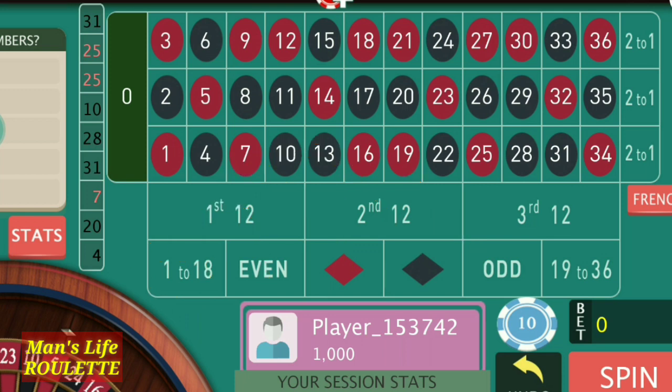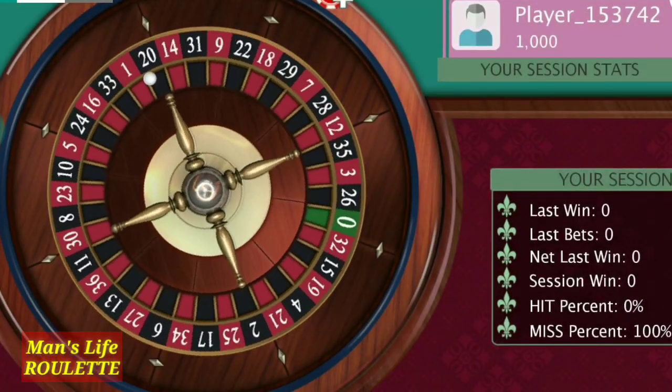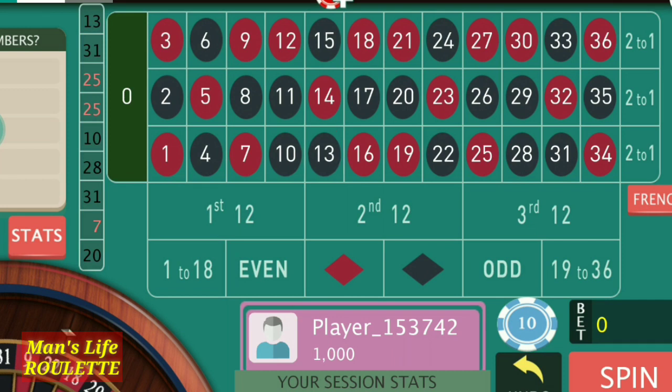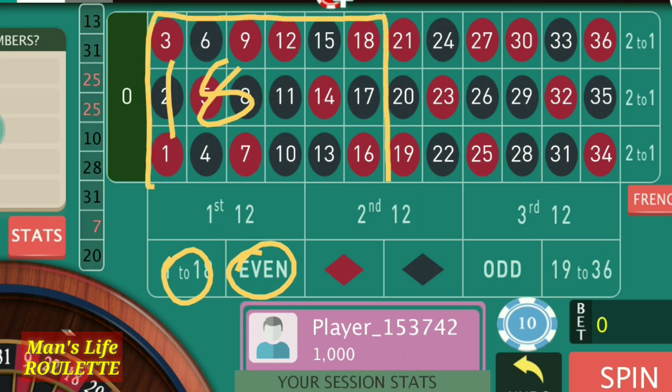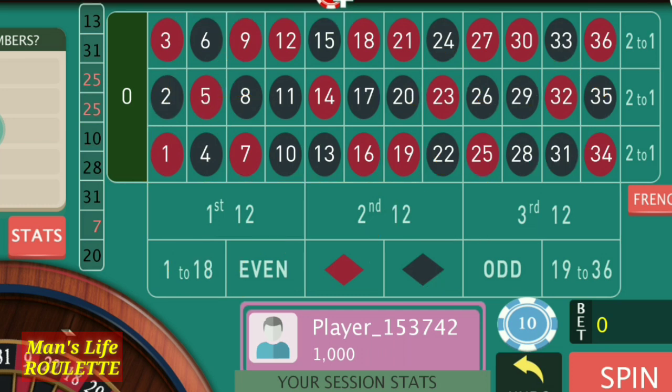We are going to play with a $10 basic bet, so $20 total per spin across two positions. Suppose I have chosen red with the smaller number. I will not lose on any red number — that's 18 red numbers — and I will not lose on the 16 to 18 smaller numbers either. I will only lose on black numbers that are also bigger numbers, which is 9 numbers, and win on 9 numbers.